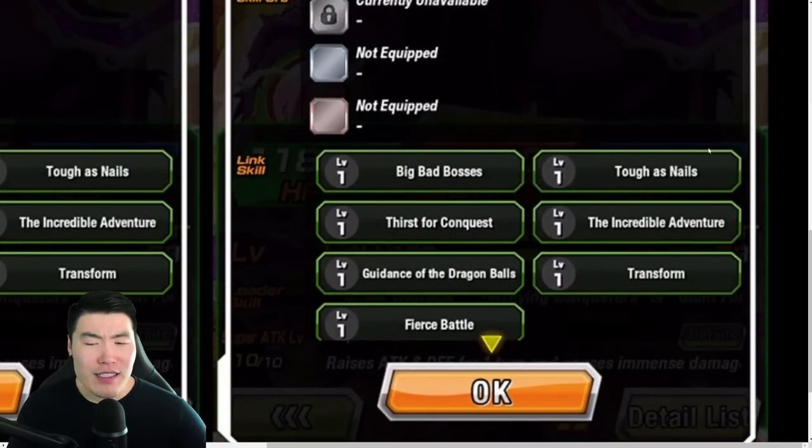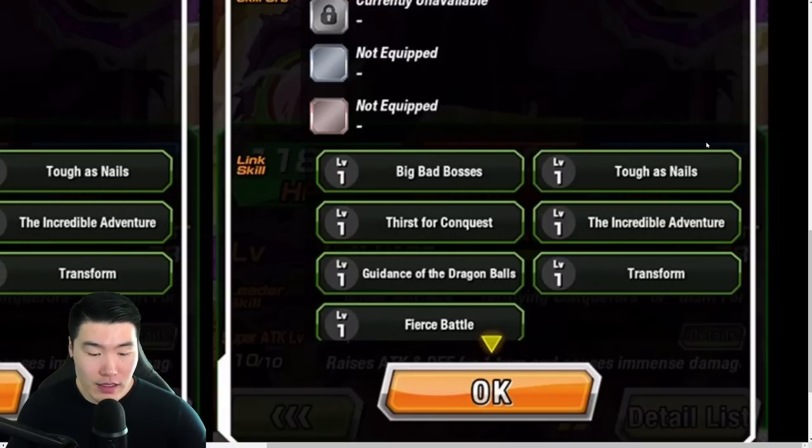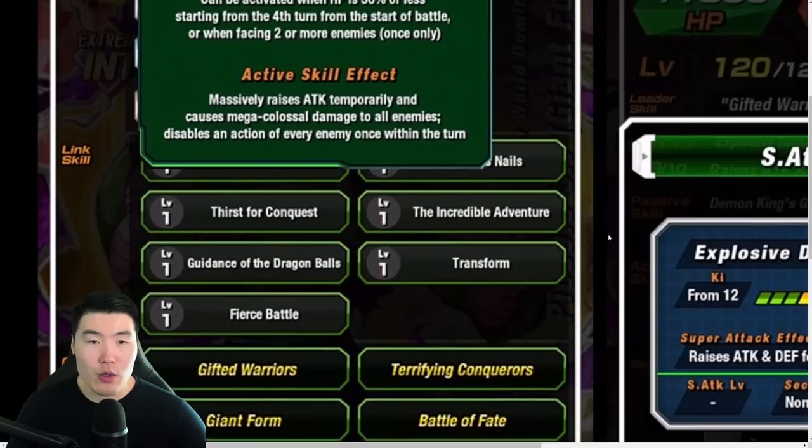Links are Big Bad Bosses, Tough as Nails, Thirst for Conquest, Incredible Adventure, Goddess of the Dragon Balls, Transform, and Fierce Battle. Categories are Gifted Warriors, Terrifying Conquerors, Giant Form, Battle of Fate, World Tournament, Namekian, Target Goku, Revenge, Intrusted Will, Worldwide Chaos, Earthbred Fighters, and Final Trump Card.